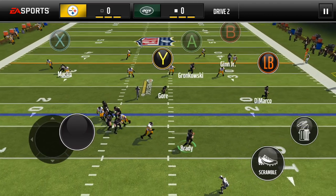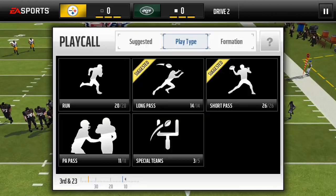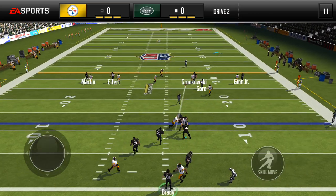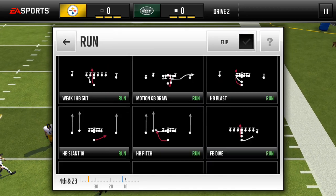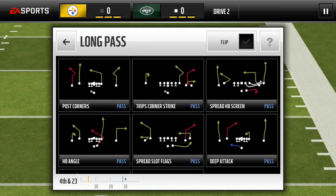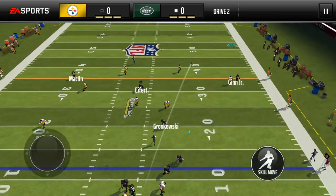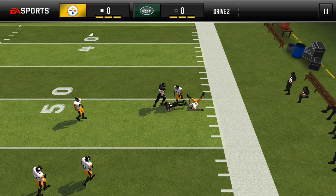2nd and 18 in head-to-head. I saw Patrick DeMarco was open but I was waiting to see if anyone else would open up. I'm going to fire at Ted Ginn again — incomplete. That was a good defensive play. 4th and 23 — I really do not know what to do. I'm just going to do a deep attack and chuck it up to Ted Ginn. Incomplete.